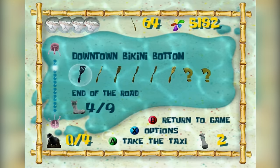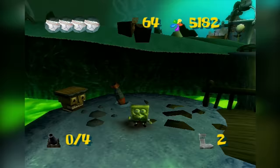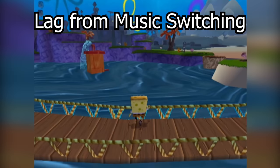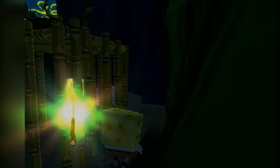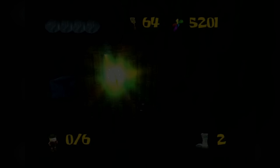A pretty insignificant detail for most games is how quickly the pause menu opens. While some games have full animations before the menu opens or closes, BFBB is the opposite — the menu opens and closes in a single frame. Normally this wouldn't matter, but in BFBB the menu has different background music than the rest of the game. Since the game is switching music tracks every frame, it creates significant lag. When done correctly, this lag can be used to functionally extend SpongeBob's intangibility window, which, combined with down momentum, allows him to clip through the floor.